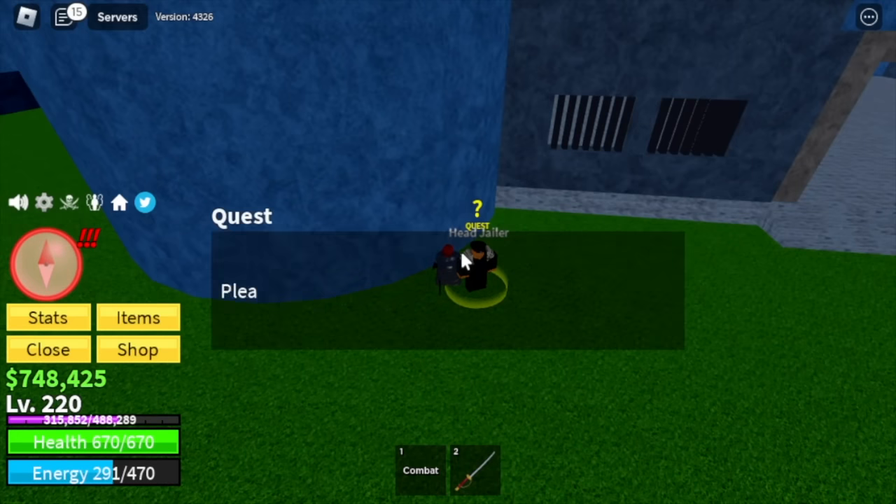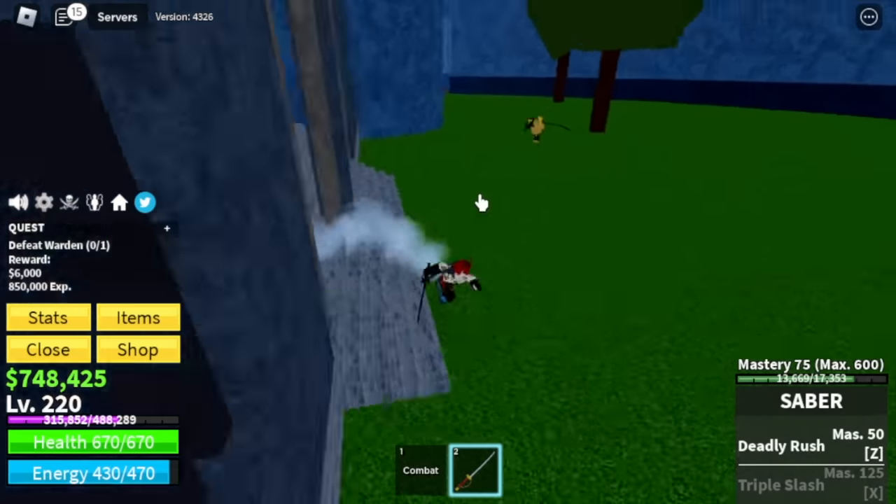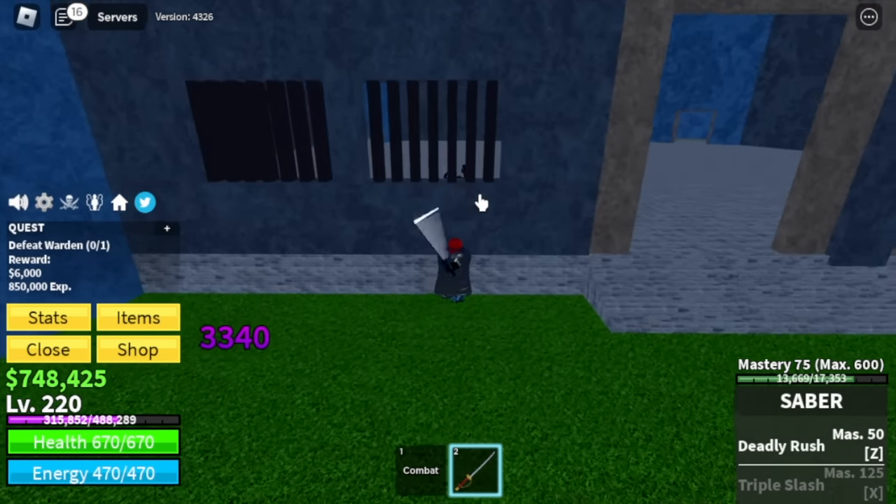Next up, in the Prison we have three bosses, so it's a good way to grind bounties. First off, the Warden — we're going to wall strat, same with the other bosses. Left clicks, and that's enough to defeat him. Check that damage!